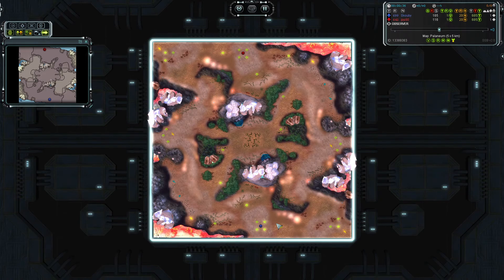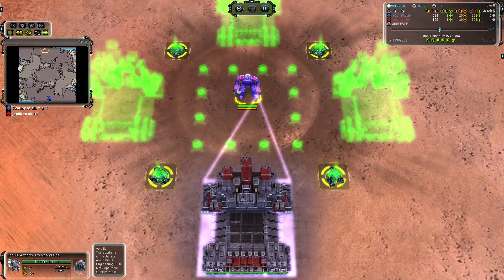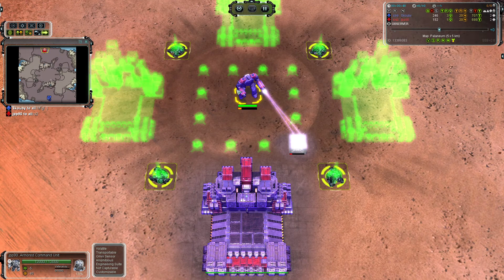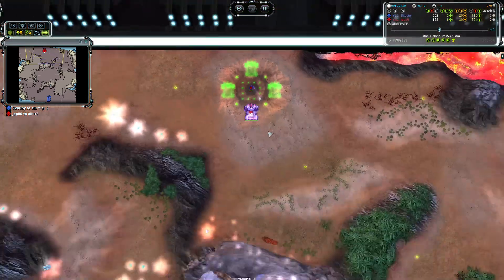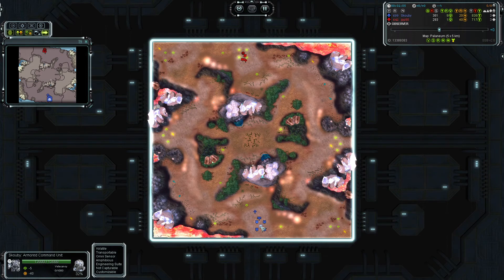The reason why we're doing this video — this was submitted by Scooby. He is playing as UEF on the southern side of the map, going first land, and his opponent is JPP90, also playing UEF, going first land, and already getting some action going. I was really excited to see this one, mostly because Scooby's been a long-time follower of the channel. There's another cast of his already up on the channel, and I was really excited to see what kind of improvements we're seeing from this game compared to the previous one. So we'll go ahead and get into the casting.